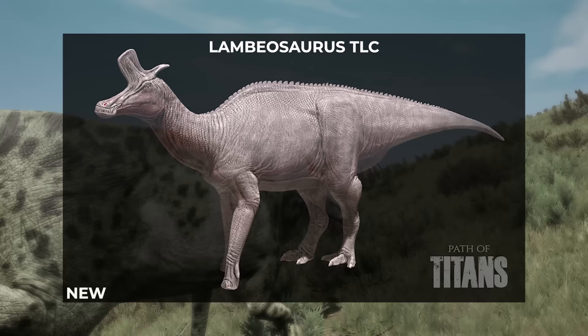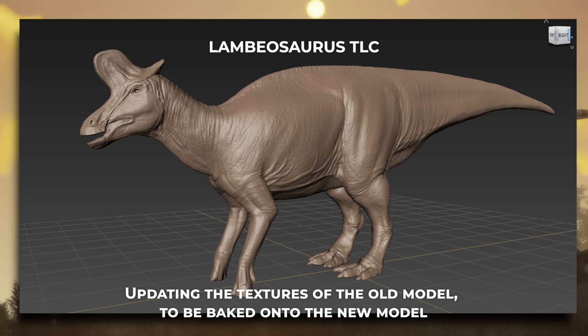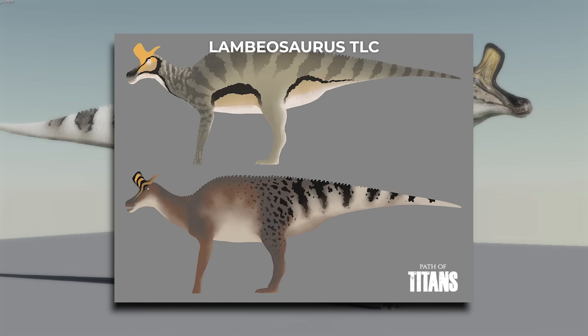We also took special care in improving the textures, bringing the quality up to the same standards as our newer dinosaurs with larger feature scales and more definition. Alongside the changes to the Lambiosaurus's model and textures, we're also working on updating its abilities and revisiting a handful of its skins to improve the crispness and detail of their patterns, including the default skin and the swamp skin you can see here.